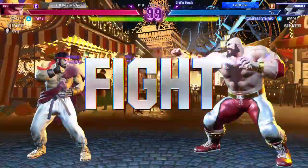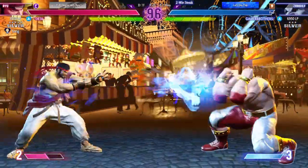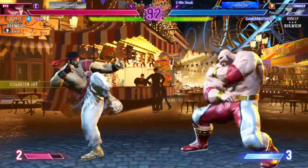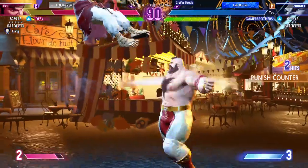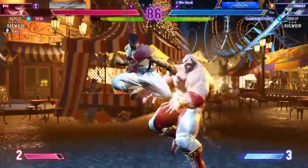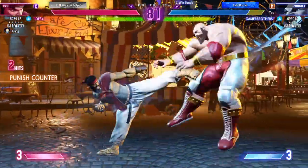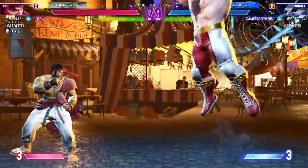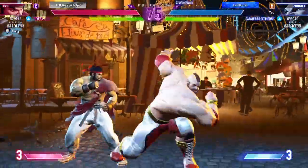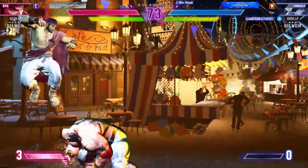This is the final round — expect to see some fireworks. He opens with a fireball, shades things up with a fireball. Shows a medium kick. Crown them from above. Hugs nothing but air. Medium kick. Drive gauge management here is going to be vital. Both are ready to pull the trigger on their super art. This is where smart meter management is going to come into play. Our fighters will need to tread carefully.